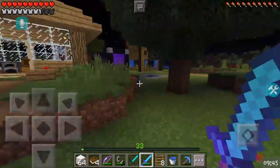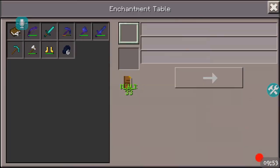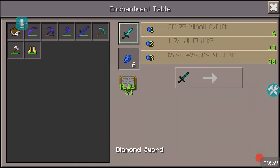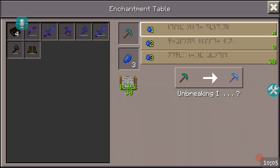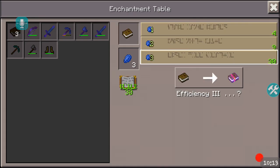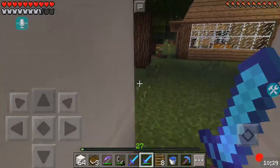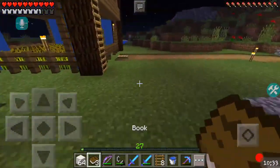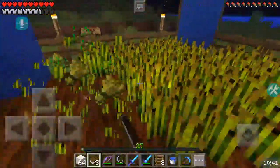We're either gonna get something really good, or we're not. Hey, look at the sugar cane farm — that thing is growing fast. We're gonna put the sword in here. Knockback 2 — just knockback 2, that's fine and dandy. Why doesn't that want to give me anything else? I'm out of lapis. I'm gonna break all this — I don't know if you can get levels from this, but I'm gonna break it nonetheless.